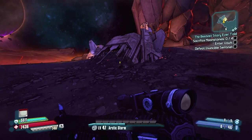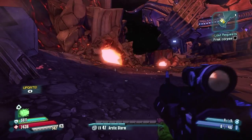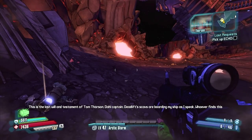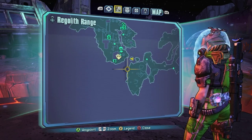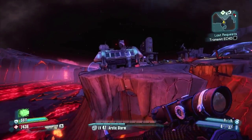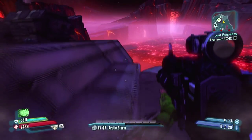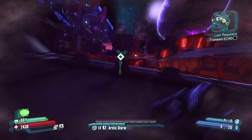When you kill Deadlift, you will get this mission called Lost Requests, where you've got to do something for a Doodoo's Fall and you get an echo. It says can you send his echo somewhere? Anyway, you've got to jump on top of this building here. It's all marked pretty obviously with station markers, but I just wanted to run through it.